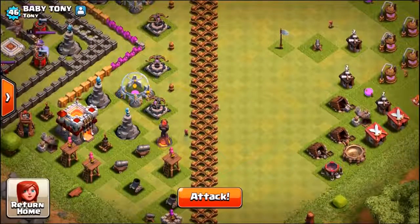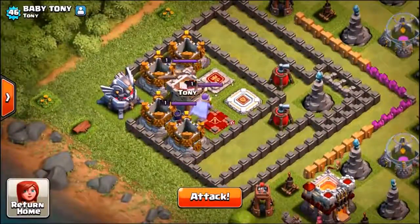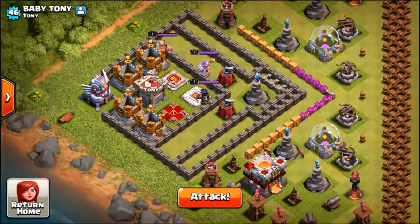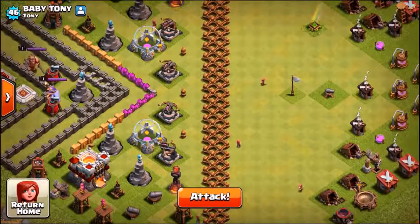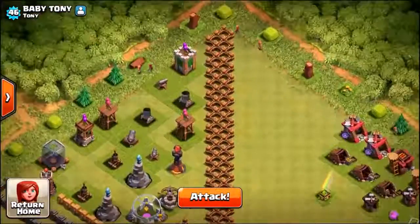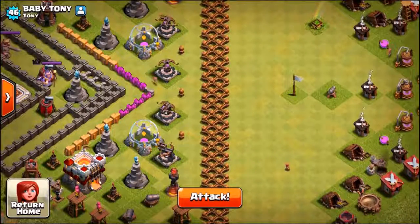In a couple of moments we're gonna spawn 240 barbarians using my main account on the right hand side, and we want to see if the barbarians are gonna make it all the way into the gold vault on the other side. The mission is: spawn over here near the white flag, go through the great wall - there are loads of big bombs in front of it. If you think the barbarians can do it, smash a like on this episode! Let's see if we can get 10,000 likes. We're giving a $25 gift card away in the next episode to one lucky person - the winner will be whoever comes up with a better name than the Great Wall of Clash of Clans. Let me know down below in the comments!